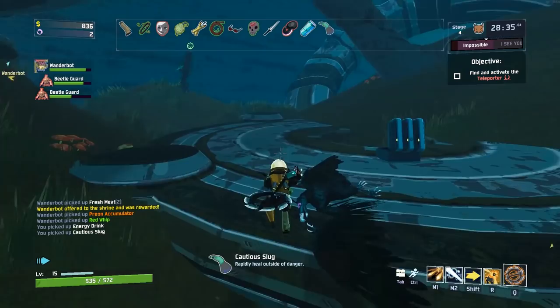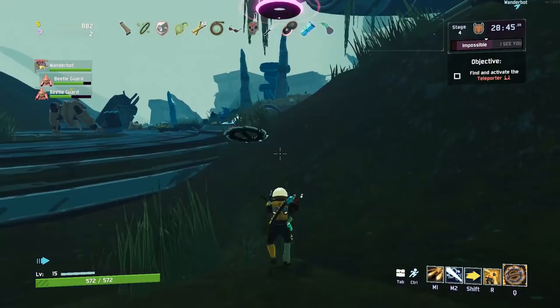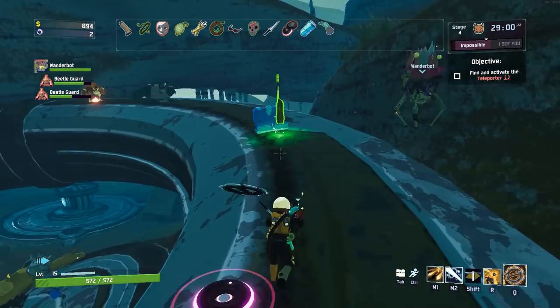Rapidly heal outside of combat — that sounds perfect for me. Shrine of the Woods — isn't that something about changing the boss? No, I think Shrine of the Woods makes you heal. Shrine of the Mountain is the one that changes the boss around.